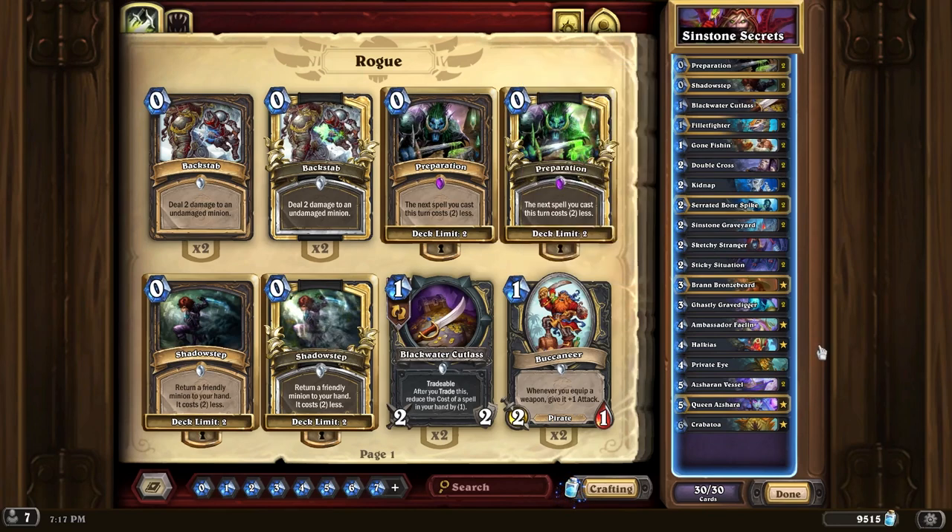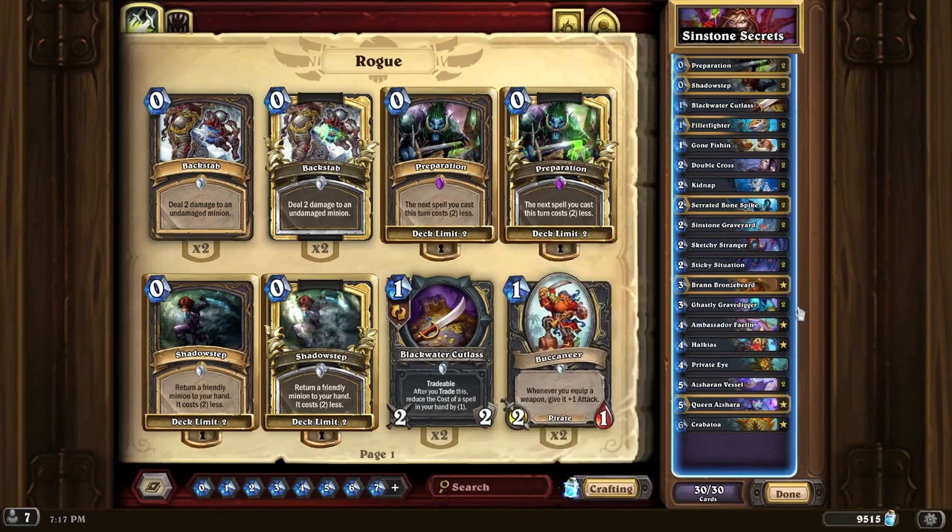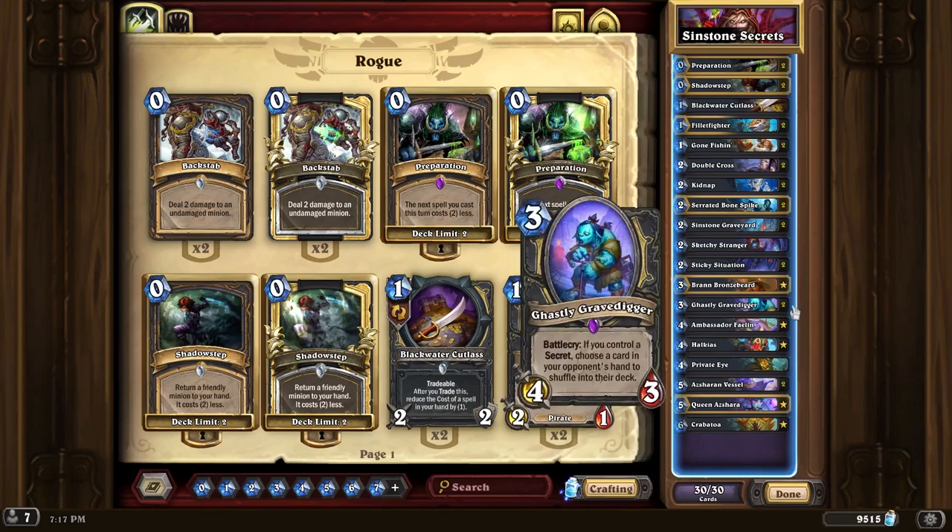Some other secret synergy stuff includes Private Eye, which has Battlecry: cast a secret from your deck; combo: cast 2 instead. And also Ghastly Gravedigger, which is a really good disruption tool. It has Battlecry: if you control a secret, choose a card in your opponent's hand and shuffle it into their deck.